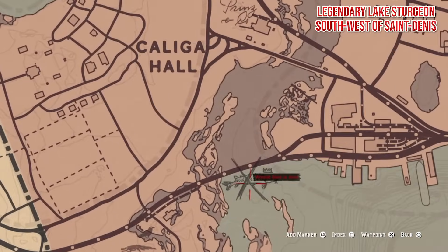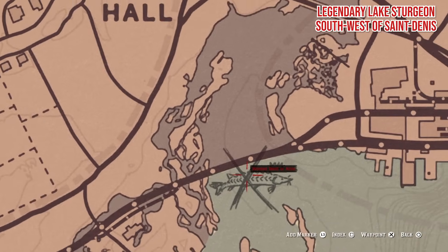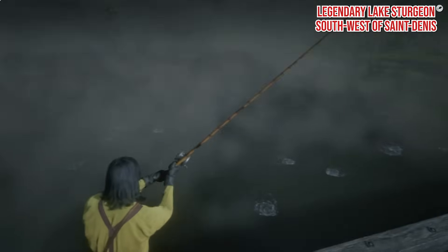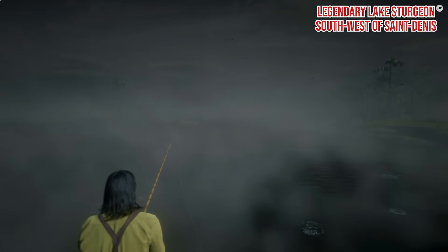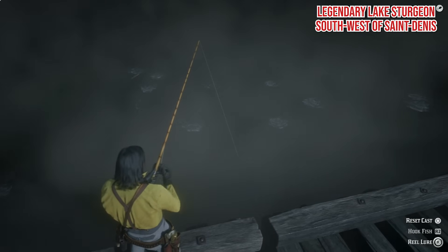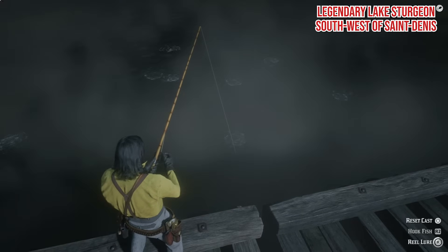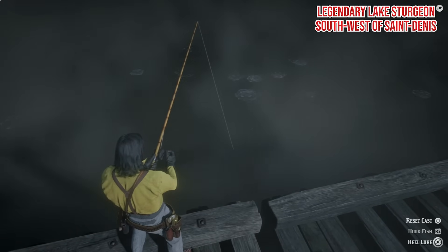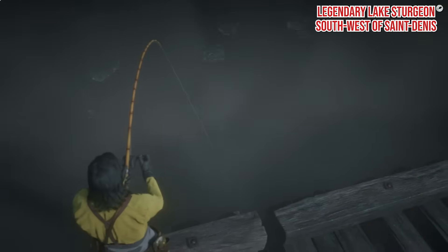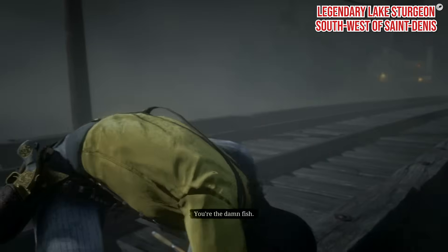Legendary Lake Sturgeon. This beast is not tough to catch, but the manner in which you have to go about it is incredibly precarious. The lake sturgeon is in the middle of a body of water, and the only means to fish for it is by standing on the edge of a railroad bridge. Whilst you can paddle out with a rowboat, it's much easier and quicker to do it this way — just make sure you're out of range of any forthcoming trains. Equip your special river lure, and when fishing be careful not to let the fish pull the line under the bridge, or it will snap almost immediately.